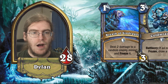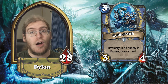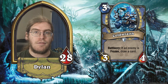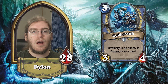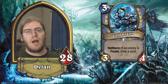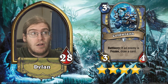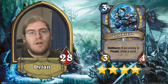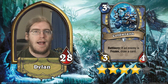Next up in Mage commons, we have Cold Wraith — a 3/4 for three with a battlecry: if an enemy is frozen, draw a card. This is actually really insane. It's easy to exploit with Ice Walker, Water Elemental, Breath of Sindragosa, Frostbolt, Frost Nova, Blizzard, and Cone of Cold — even cards you might get from Babbling Book, Shimmering Tempest, or Cobblestone. A three-mana 3/4 is often good on its own, and a three-mana 3/4 that draws a card with no drawback is insane. Even if it only draws a card half the time, it's still a 3/4 at worst. Four stars — you'll see it in Reno Mage, Secret Mage, and aggro-oriented Mage decks.